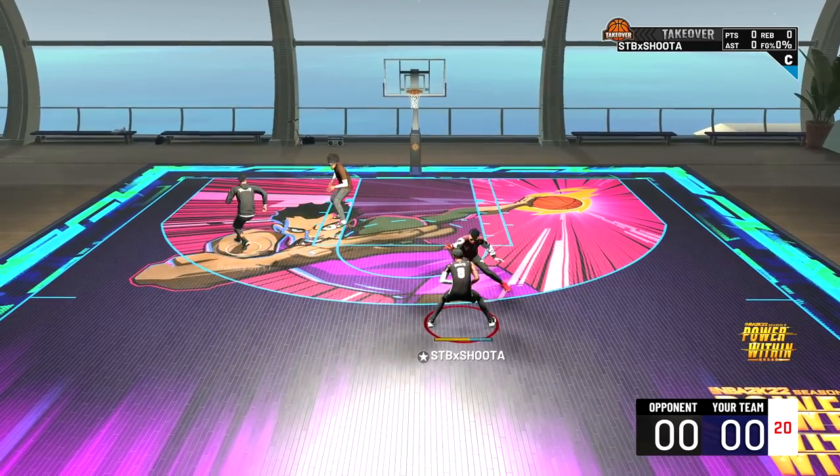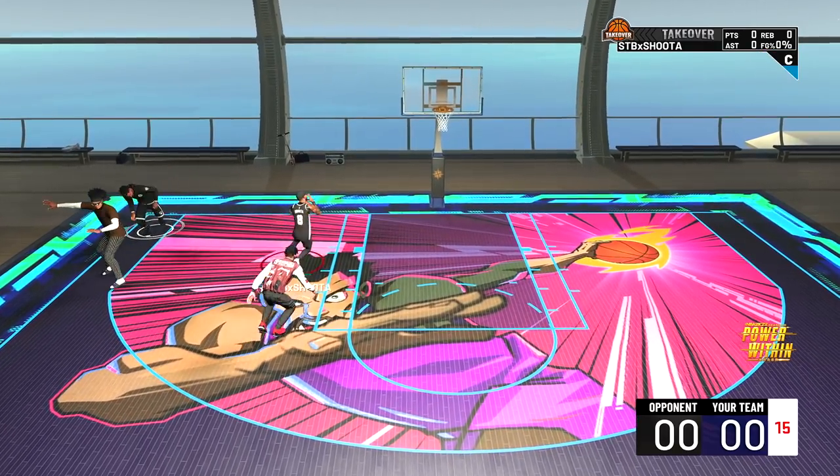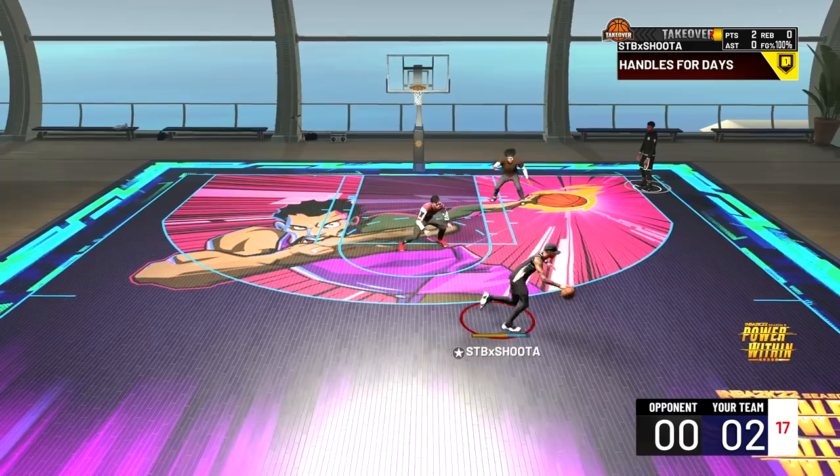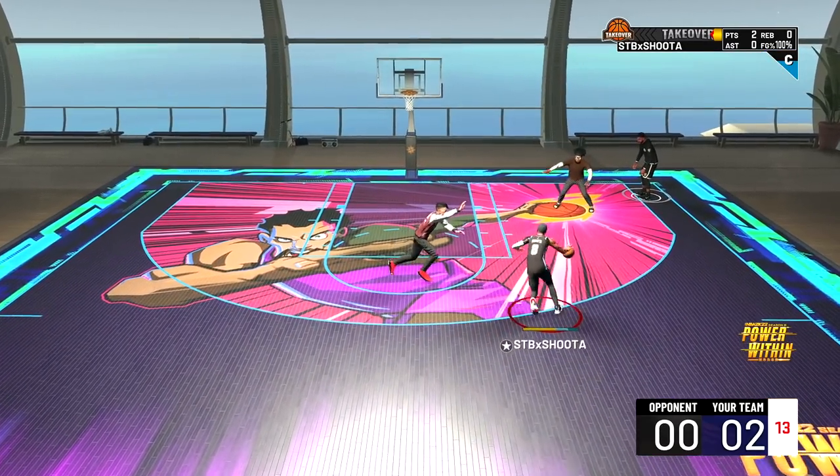So first things first, I got to test out every aspect of the build in the first game. I don't change any animations — jump shot, dribble moves, all that. I keep whatever the person has on their build because it's their build. I want to test out exactly how they use it.